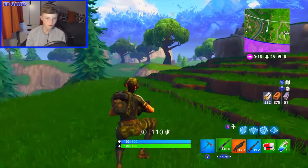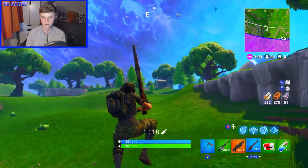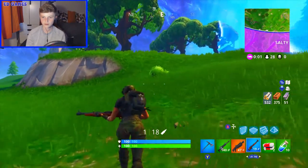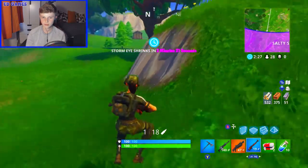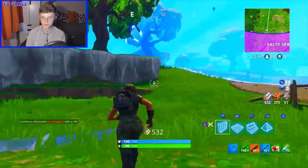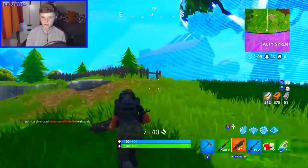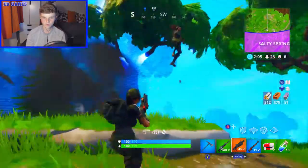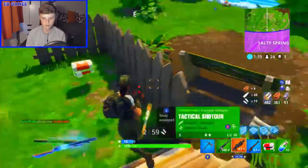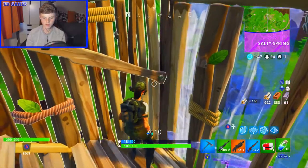Bit disappointing we haven't got any kills - thought someone would have landed where I landed but nobody did. I actually spotted someone building near Salty, coming out of there. I went over - got into a fight. He took a big chunk off me, my aim at the start was bad. He got a pump shot on me. I used two minis to heal up.